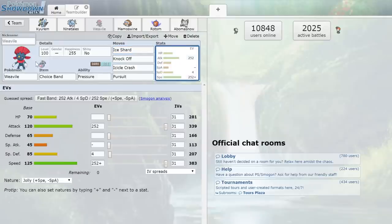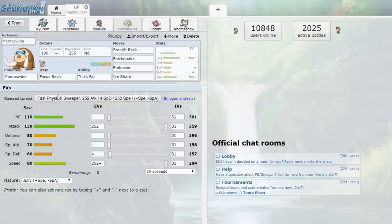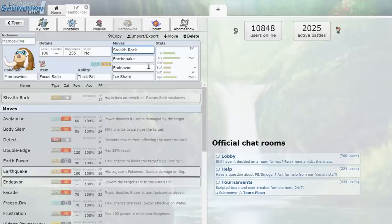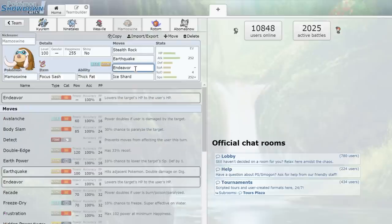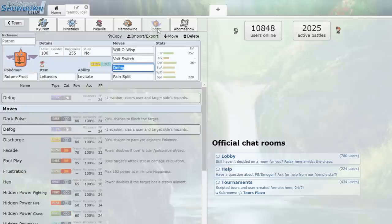Next up we have Choice Band Weavile, because we need a fast attacker and this thing is pretty fitting for the job. We've got Ice Shard for priority, Knock Off, Icicle Crash, and Pursuit to try to catch some stuff. I honestly just really like Weavile so it had to make it onto the team — max attack and speed, jolly nature to ensure we can outspeed as much as possible.